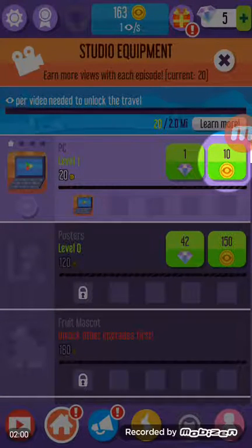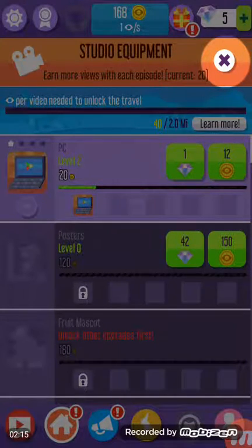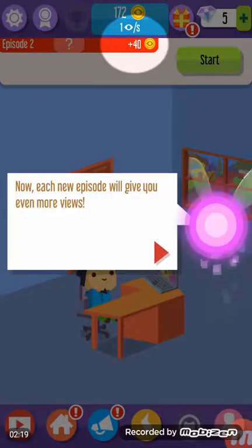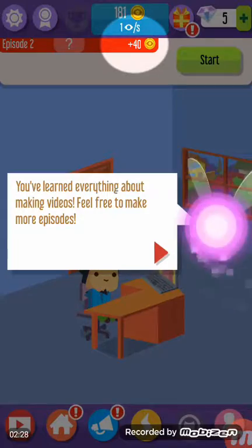Okay, now this is the studio equipment. As you can see, the tutorial is telling me to press the PC level, to press the PC levels, and then back out. Each new episode will give you even more views. You've learned everything about making videos — feel free to make more episodes.